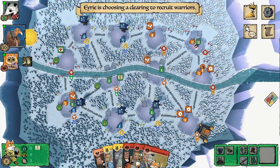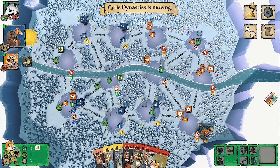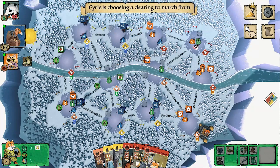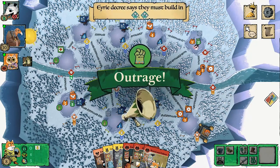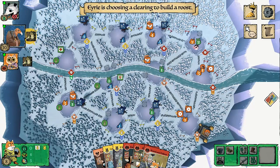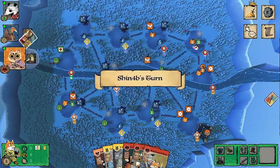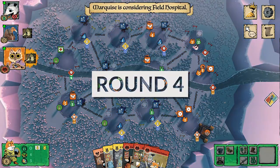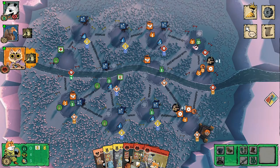The Eerie are getting quite a few warriors and trying to maximize before they inevitably turmoil. They move five warriors to the right, trying to break through the pass to find more build spots — that seems to be their main issue right now. They drop down two more roosts and are doing really well — a great position for the Eerie at this moment.